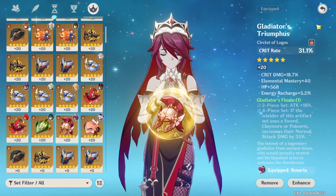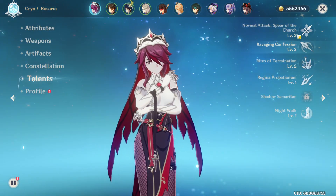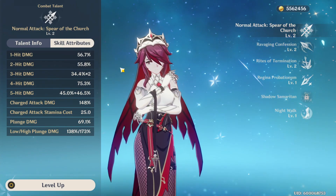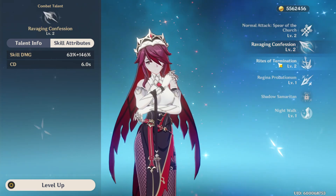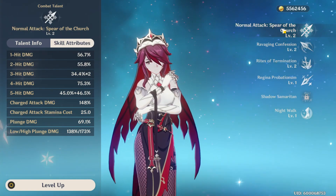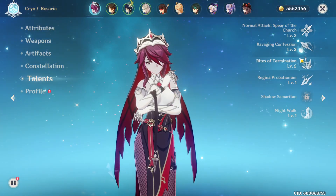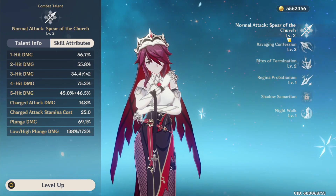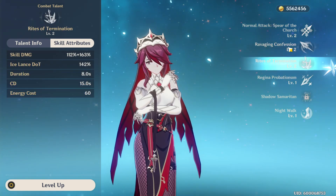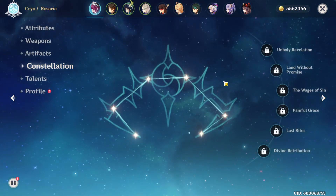For talents: if you're running her as a physical damage main DPS, prioritize auto attacks, then her E, then her ult. If you're running her as a sub DPS, prioritize her ult, then E, then autos — though it depends on your specific sub DPS usage since you might want E or ult first. As for constellations, you do not need them — she works perfectly fine at C0.